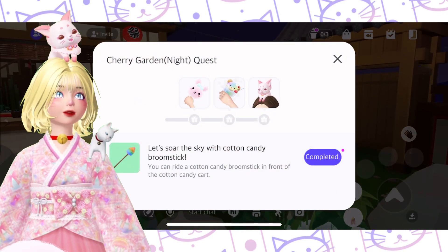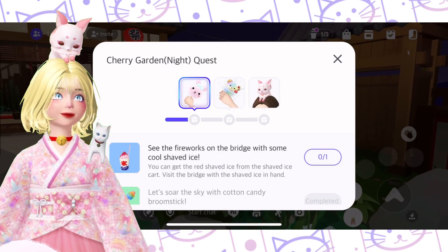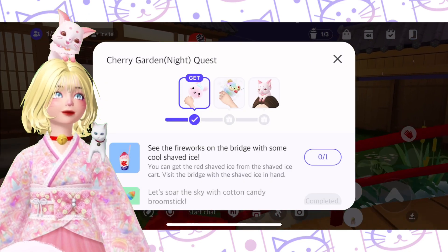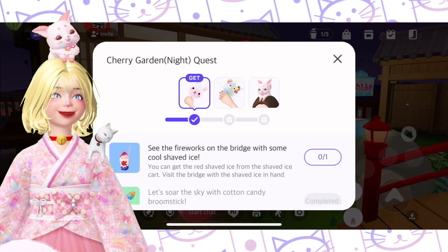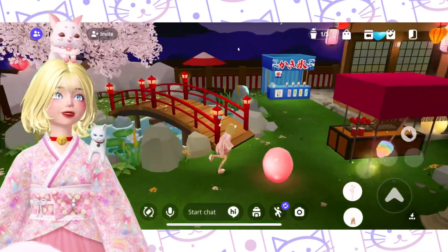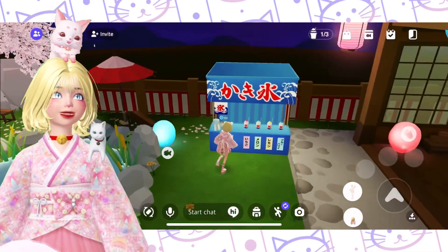Let's claim our free plushie! For the next one: 'See the fireworks on the bridge with some cool shaved ice.' The shaved ice — I'm actually holding it right now, but let's get another one.